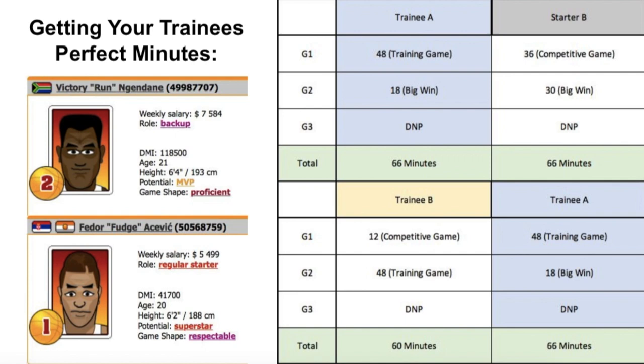For the second game of the week, the trainees swap. Trainee A becomes the backup for Starter B's position, and Trainee B plays 48 minutes. Starter B gets most of the minutes — about 36 in a competitive game, or slightly less if you blow out the opponent and starters sit the last 6 to 8 minutes. This sets things up nicely where your main trainee gets about 66 minutes, Starter B gets about 66 minutes, and your other trainee lands at about 60 minutes.